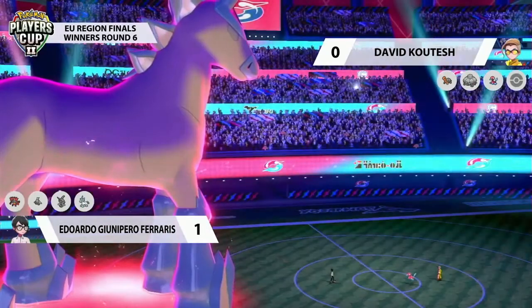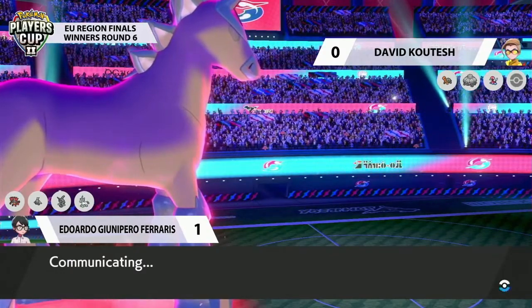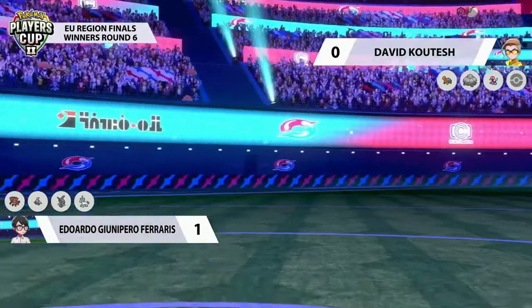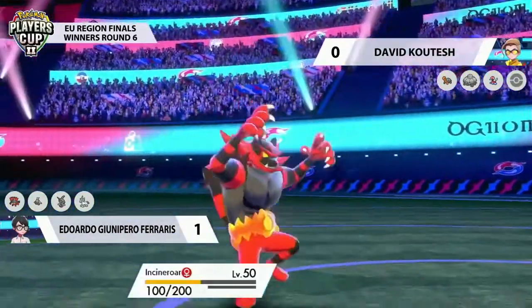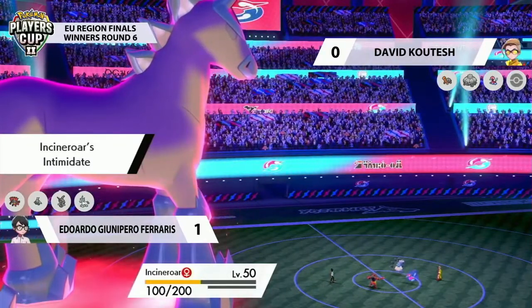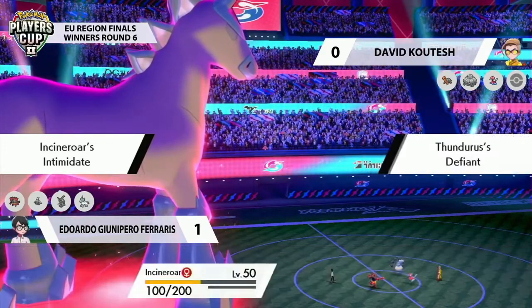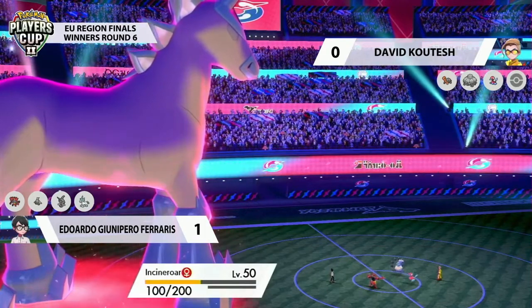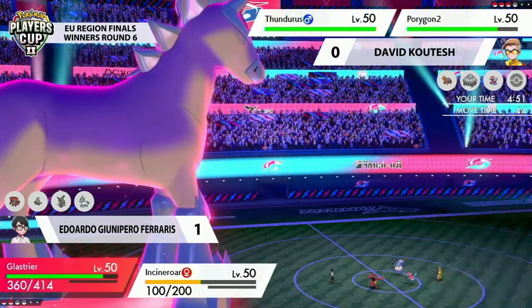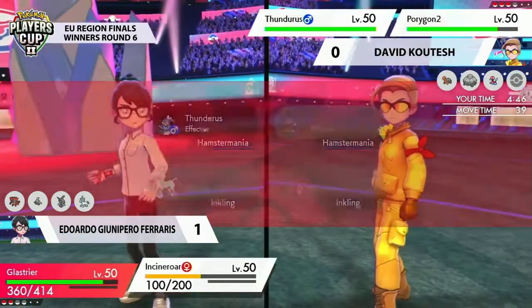Eduardo relies so heavily on Glastrier in this one. He's got one turn of really great support with Incineroar coming in to maybe Fakeout something, but this is going to get a little bit dicey. This is what I was afraid of — the Thunderous now coming in. David recognizing that Incineroar was the last Pokémon in the field. So what better to bring in the Thunderous and get that Defiant boost? He held the Thunderous so well to late, and this Defiant boost makes this Thunderous very, very scary.